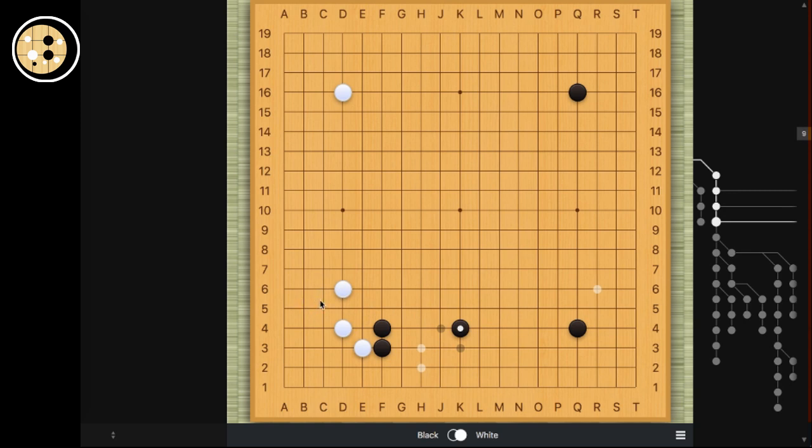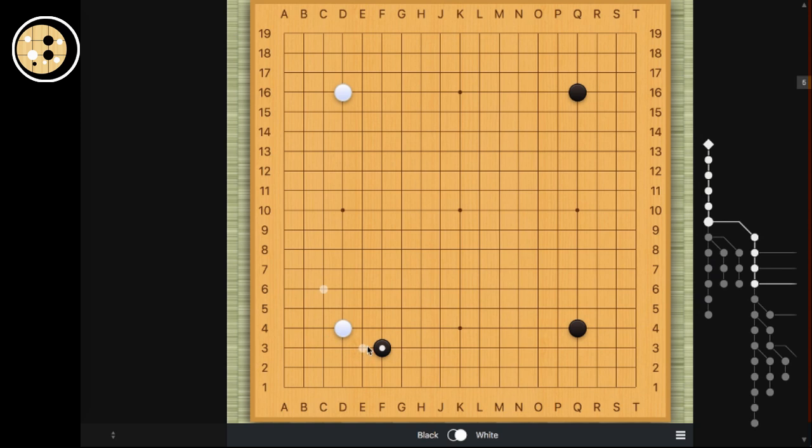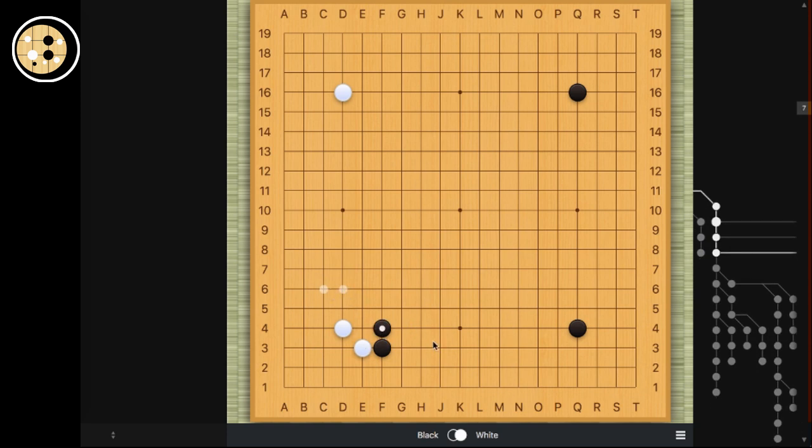So as long as you understand some of the basic follow-ups in the corner, make sure you don't overwork yourself in the corner and try too much. Because it's actually one of the simpler josekis that could get you captured. So if you mess up, it can be very brutal. But if you understand the basic variations, you should be fine. Now I think I've covered most of the variations with this — we've covered the kosumi, the difference between the low and high extensions, and also most of the follow-up moves associated with the invasions later. So I hope you enjoyed the video. Thank you for watching. Give me a like if you enjoyed, and I will see you next time.